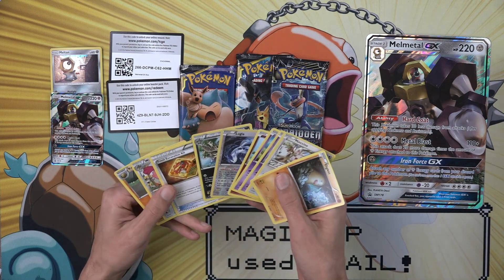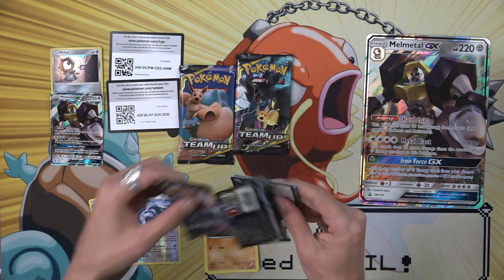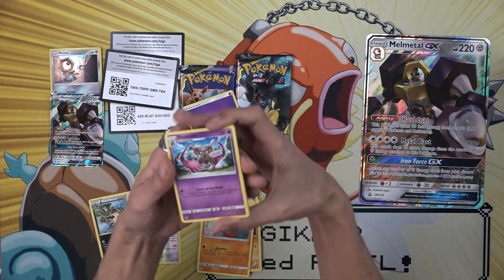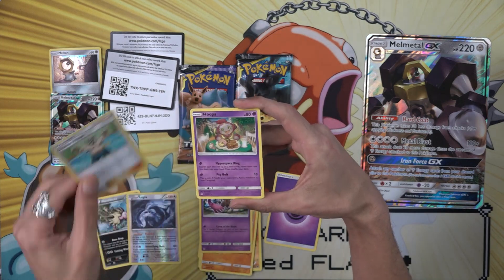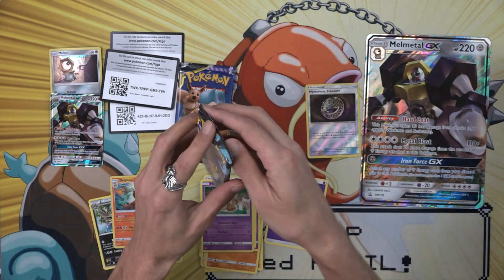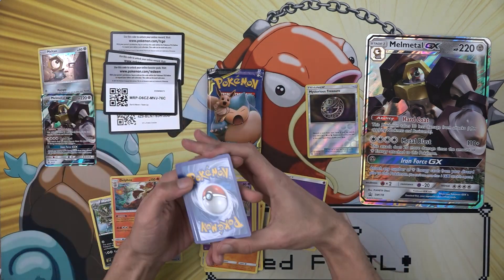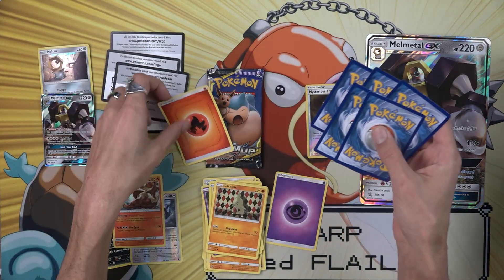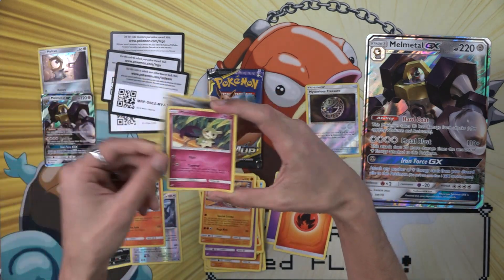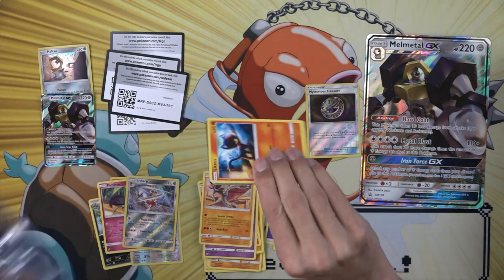Alright, opening the code card — it's a white code at least. We get Mysterious Treasure and Delphox, which is actually a pretty beautiful card. The energy card is color-coordinated and really sweet-looking. Opening the packs now — come on, give us something. Out of four packs, these packs are impossible to open.